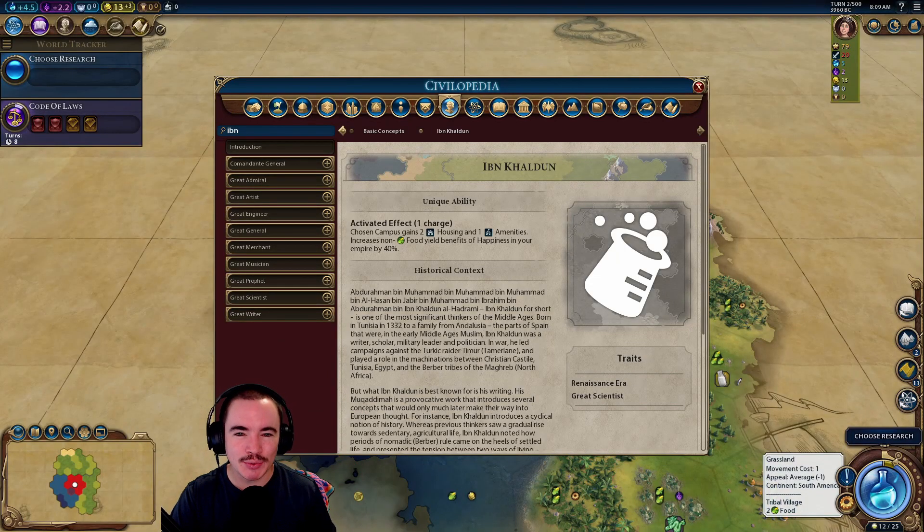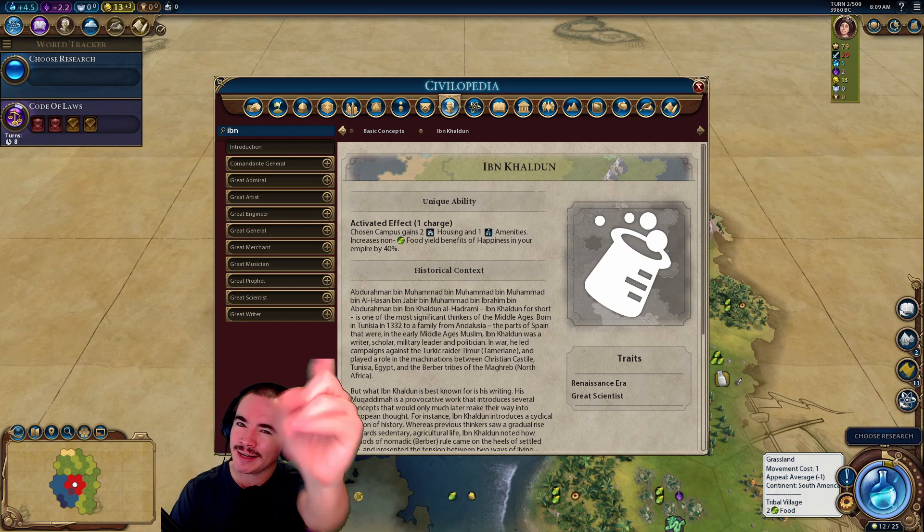Hey guys, Sarge here from 100 Games 100 Days. Today I want to show you exactly how the great scientist Ibn Khaldun works in Civilization VI, a fairly controversial and confusing great person if you ask me. So let's take a look.